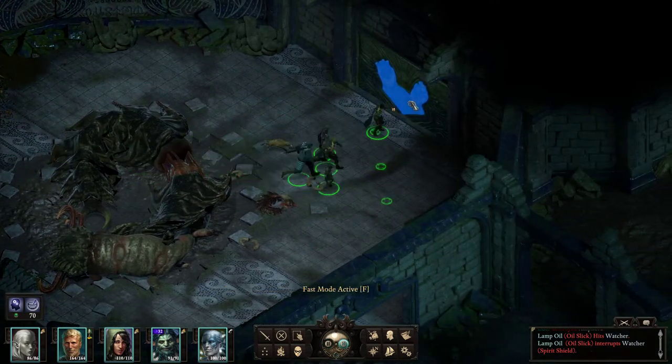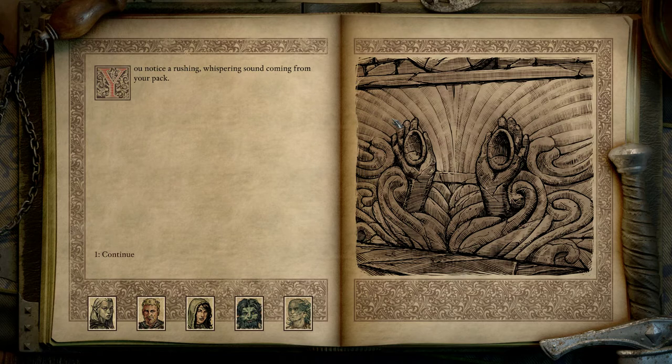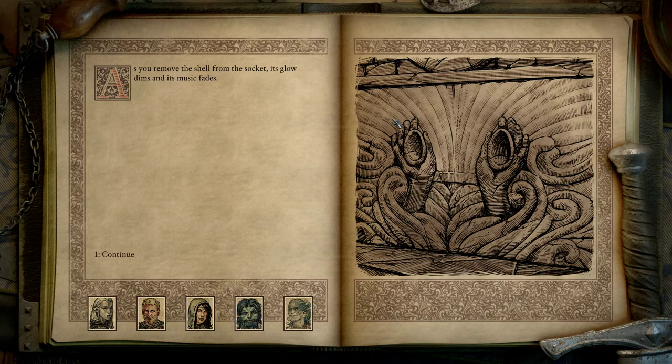A cracked dirt rim carving dominates the wall. In it, two hands rise from curling waves — sockets, like the one in the hand of the statue outside the temple, have been carved in the hollowed palms. Both are empty. You notice a rushing, whispering sound coming from your pack — it's the cornet of depths, a sound like a gentle crashing surface coming from the shell. Place the conch in one hand. As you do, the thunderous percussive music of a stormy sea spills out of the conch, rising into a wordless melody that reminds you of voices heard from underwater. The conch glows — perhaps it's just a trick of the shadows, but the stone hand seems to tighten round it. Take it back. As you remove the shell from the socket, its glow dims and its music fades.